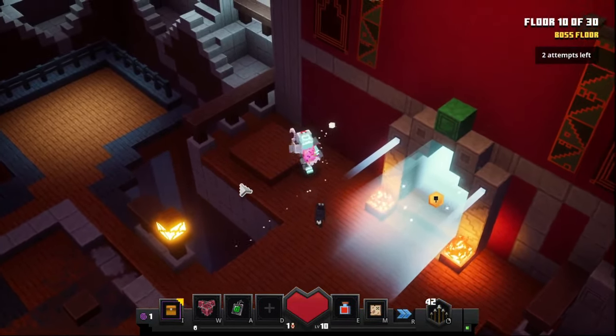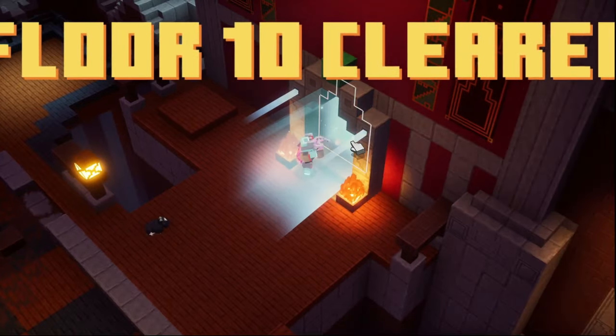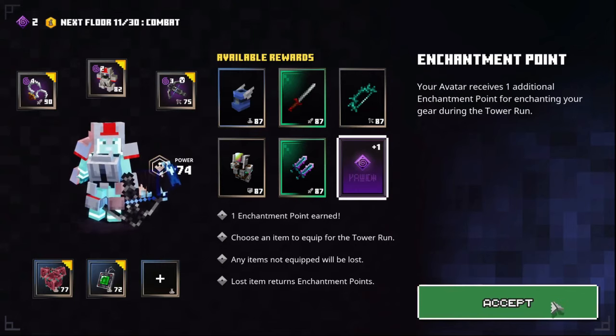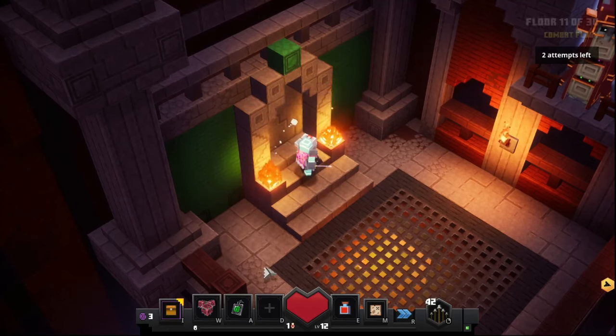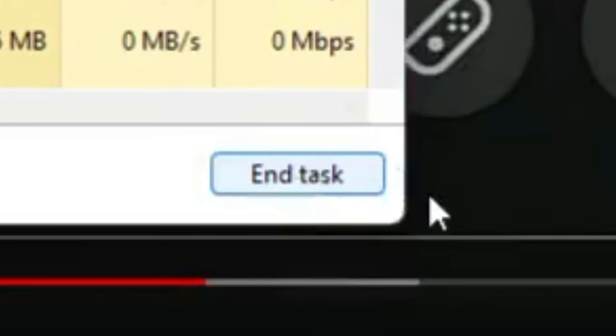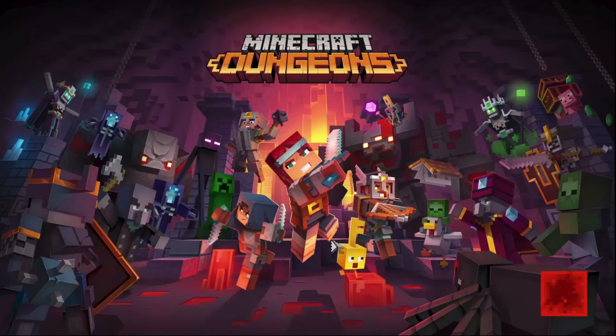Return to the tower, and you're back at the boss fight room. It's not going to give you the option to return again. Go here, say you did the floor, pick an enchantment point, do whatever you want — then go to Task Manager and end the Minecraft Dungeons task.